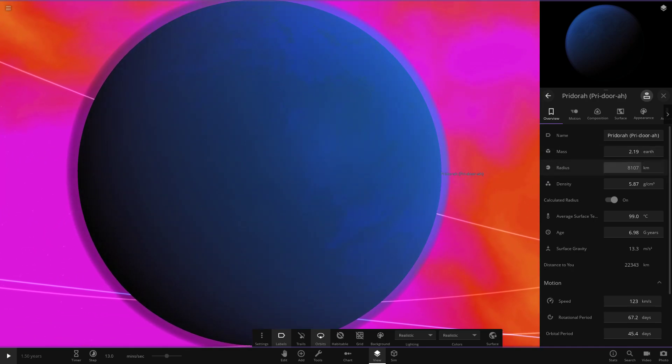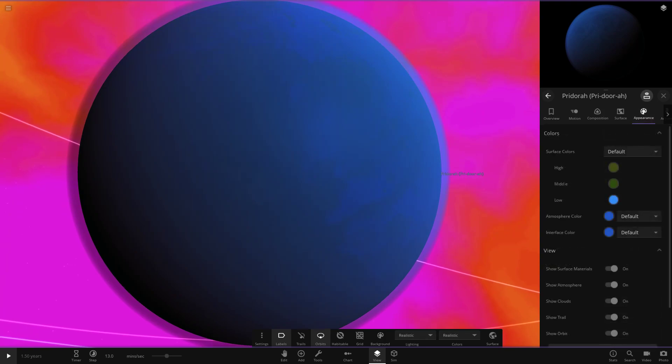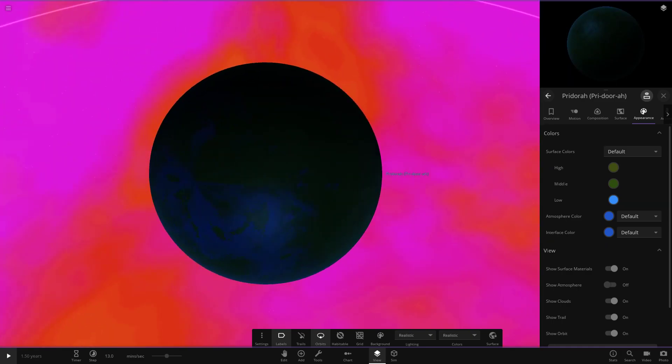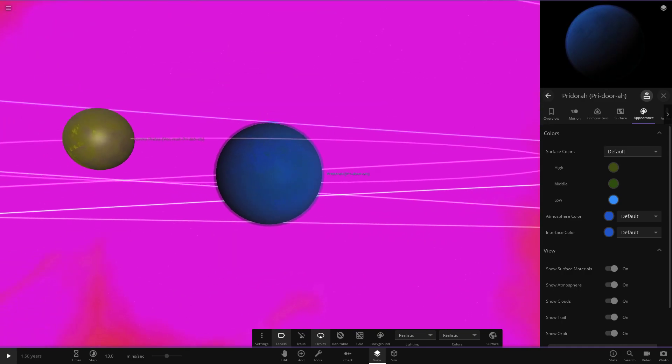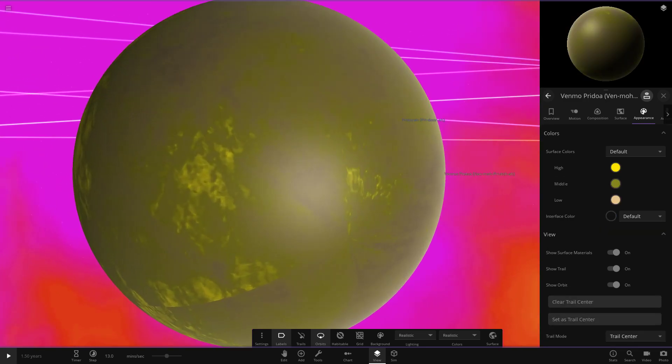So this is a world built from nuclear waste - quite a cool concept making a whole object from that. It's also quite large, larger than Earth. Looking underneath the atmosphere, there's a very weird colour combo but pretty cool with the way it's all set up. That is Pridora, and now moving on to the next one which is a yellow object.